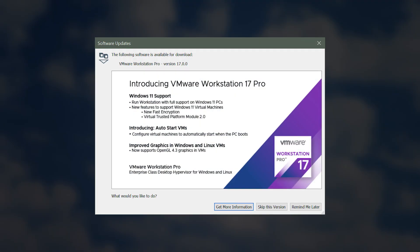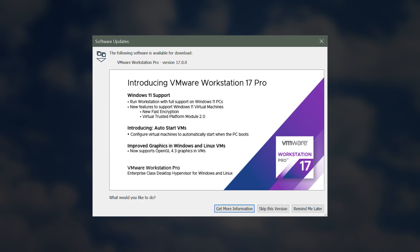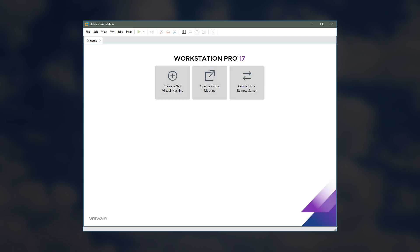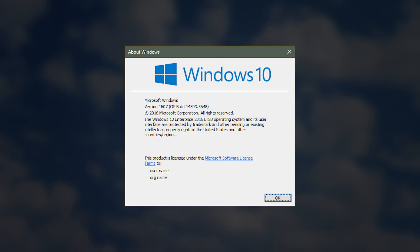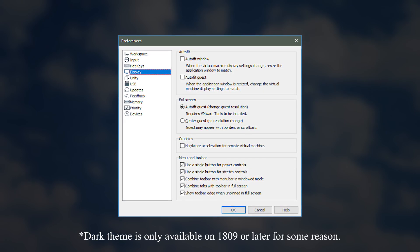Something strange happened the other day when I opened up VMware Workstation to do some goofing around. I was greeted by a pop-up to upgrade to Workstation 17. I'd seen this pop-up multiple times but ignored it. This time I let VMware upgrade my Workstation version, and now I'm on Workstation 17. You may be asking why I'm not running Dark theme on VMware - it's because I'm running on an older Windows 10 build that apparently doesn't support Dark theme on Workstation.